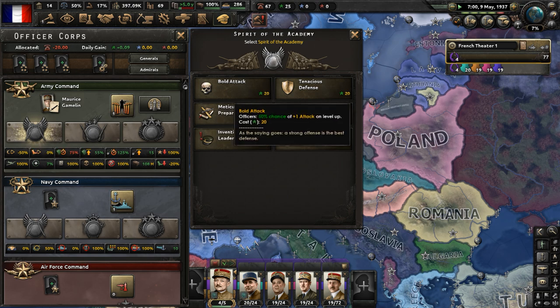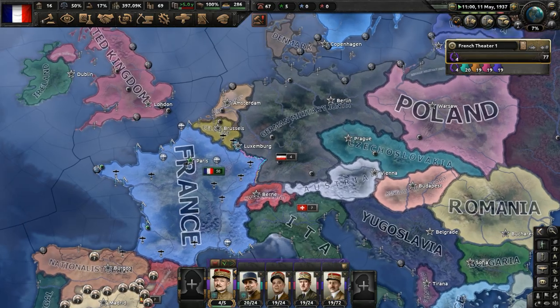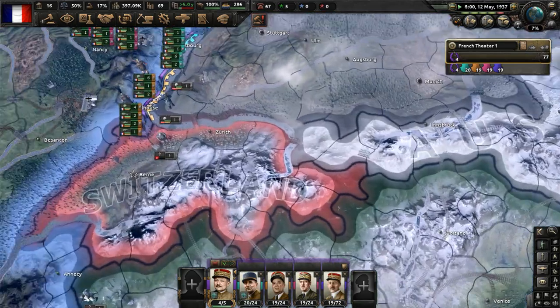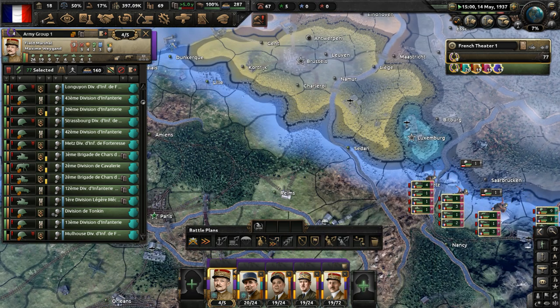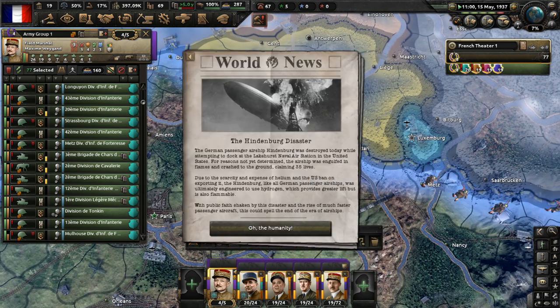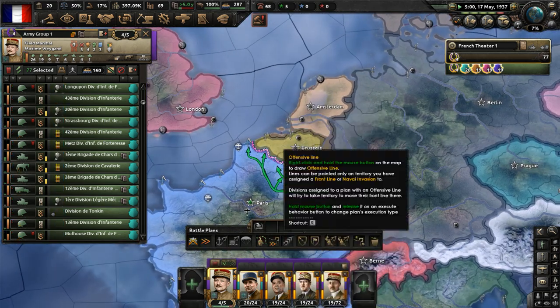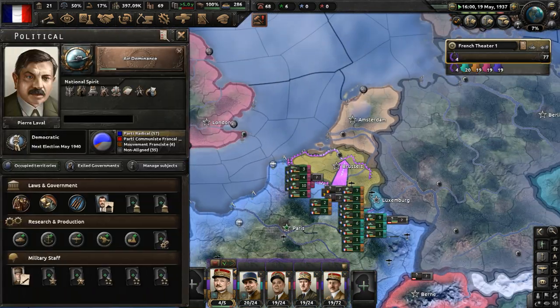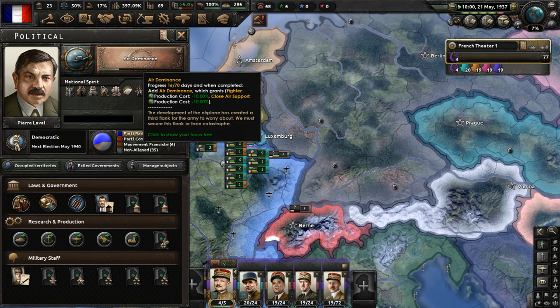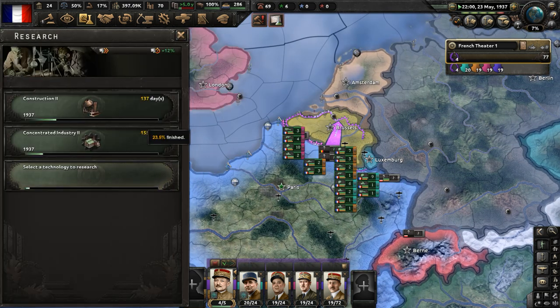For the spirit of the academy, let's go with bold attack, because we're going to be very offensive-oriented as France down the line. Let me move these divisions here to watch Belgium and the Netherlands. The Hindenburg disaster has occurred. 'Air Dominance' will be completed shortly. Excavation 1 is completed - let's now start researching 1936 fighters.